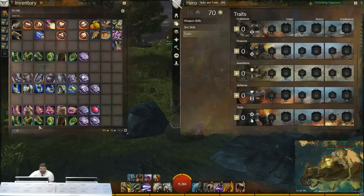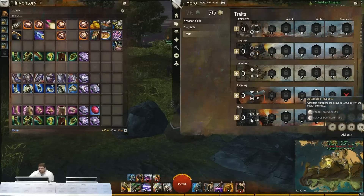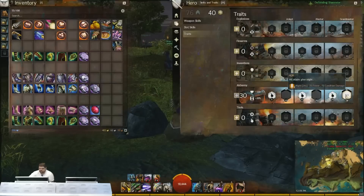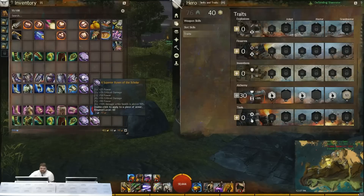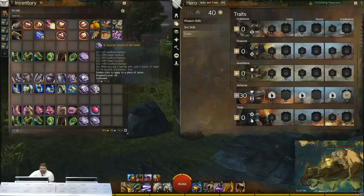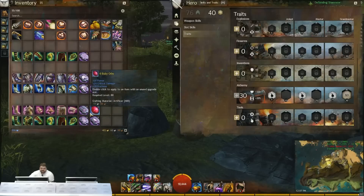For power builds, one of the fun ones is the HGH build, which lets you use your elixirs to increase the amount of might you have. A real key factor is that it's a really long might, so you can build up a lot of might over time. I really like to run that personally with the Noble rune set, or with the condition damage style because it gets you the might builders.